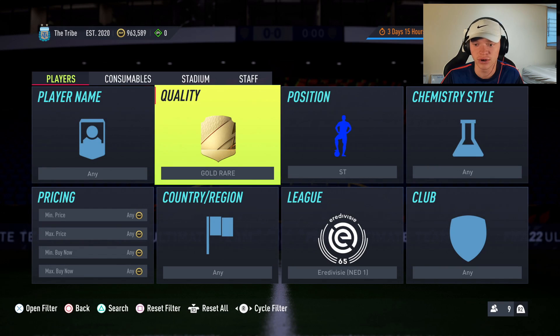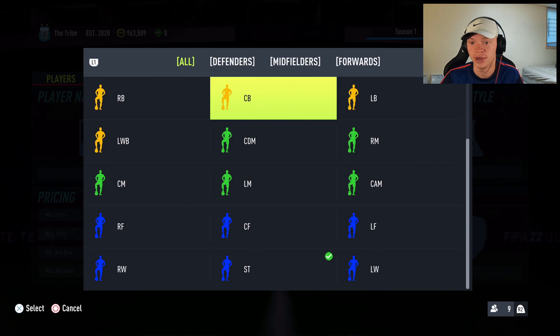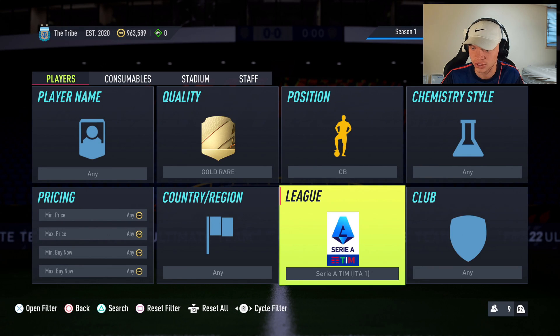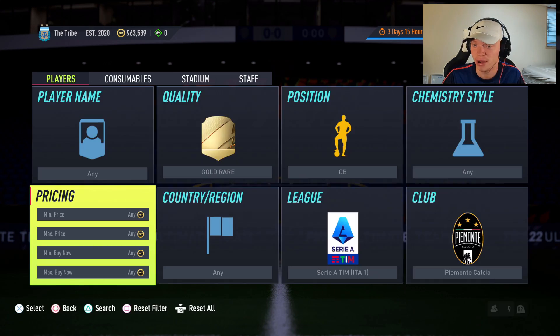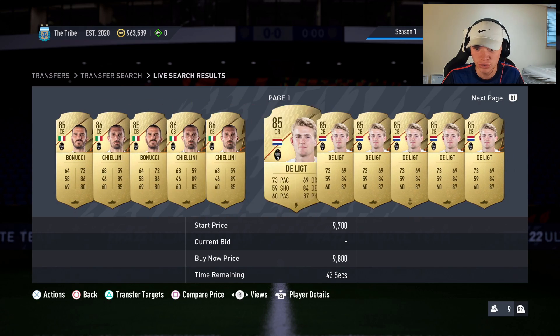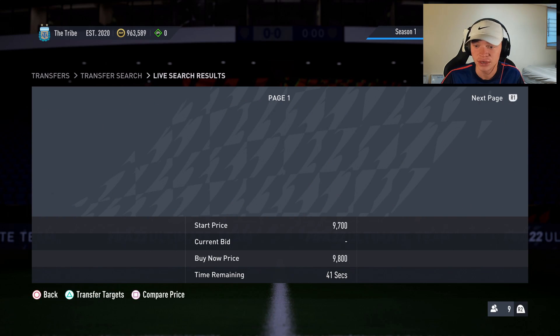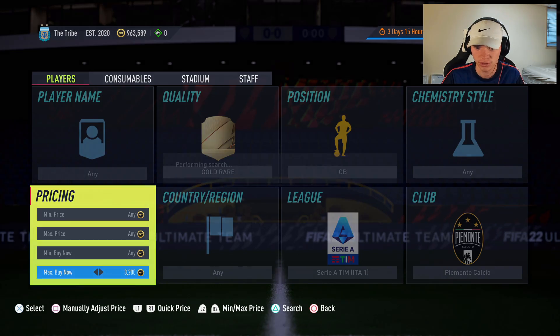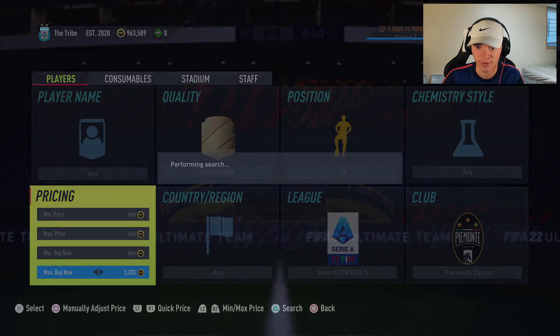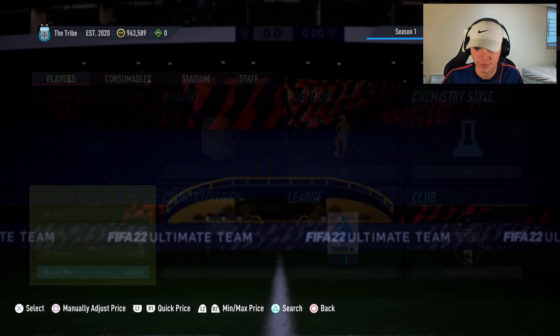Moving into our next filter — a little bit higher budget — our mid budget option. We're going to be looking at gold rare center backs. We're going to go to the Serie A and over to Juventus, or Piemonte Calcio. In this filter we're looking at Bonucci, Chiellini, and De Ligt — just those three. And if we take a look at the price of these, we're looking at over 5k.